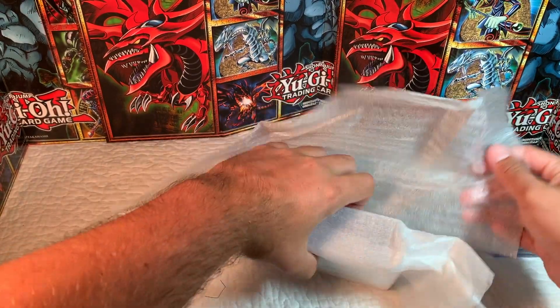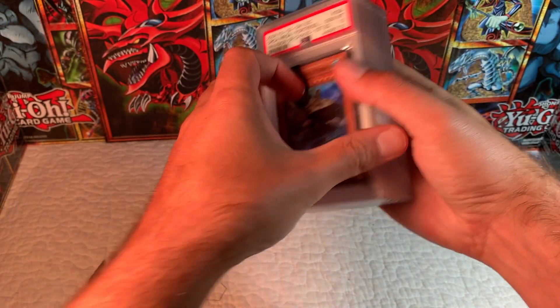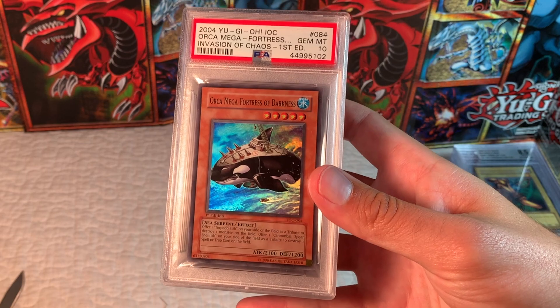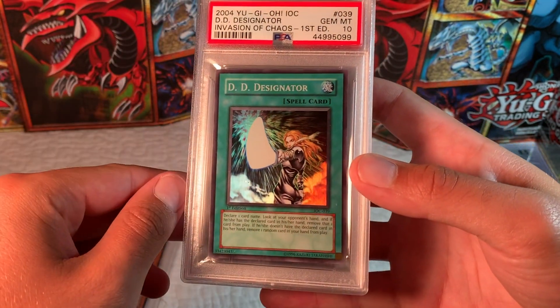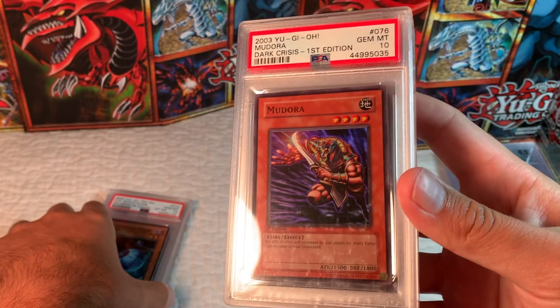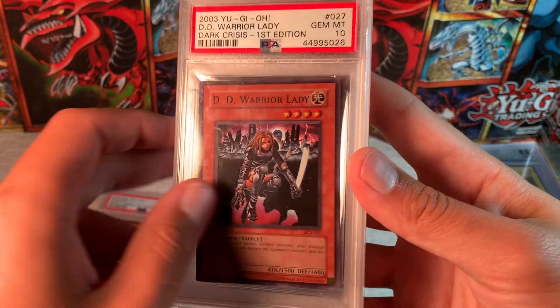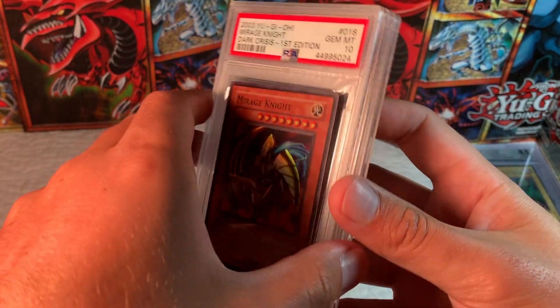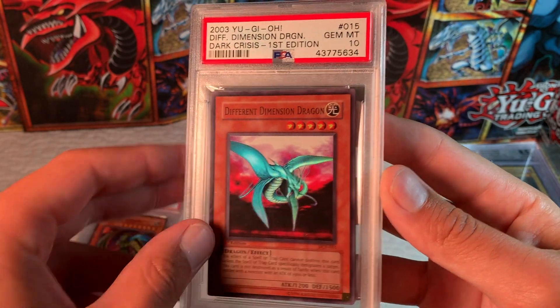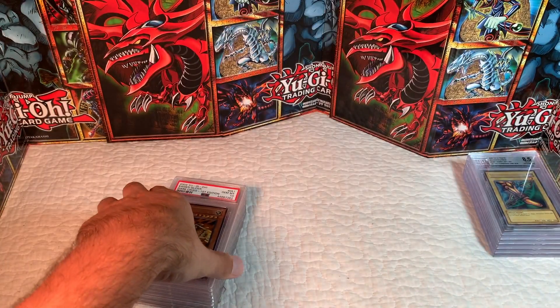Here we have some PSA cards — I think there should be about eight of them. Let's go through them: Orca Mega-Fortress of Darkness from Invasion of Chaos Super Rare, D.D. Designator Super Rare, D.D. Scout Plane Super Rare, Mudora from Dark Crisis, D.D. Warrior Lady from Dark Crisis, Mirage Knight from Dark Crisis, Different Dimension Dragon from Dark Crisis, and Kaiser Glider Ultra Rare from Dark Crisis.